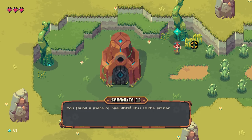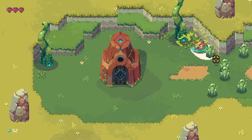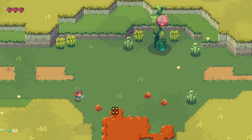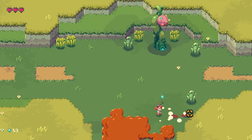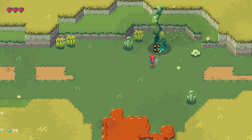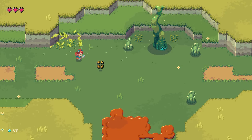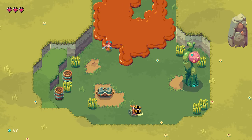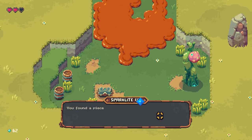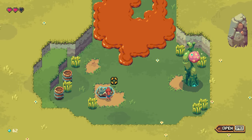You found a piece of spark light — this is the primary currency of Geodea. Geodea, I guess, is where we live. There's a couple monsters down here — I'm just going to beat them to death real fast. They're inside my radius, and I don't appreciate that. Can we get money out of these little bushes? There's a little kobold down here — I'm going to smack them. Kobold down. You found a piece of blue spark light, worth five pieces of spark light. So it's like rupees.